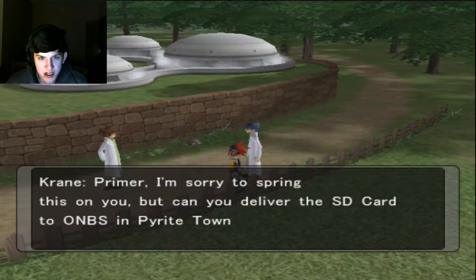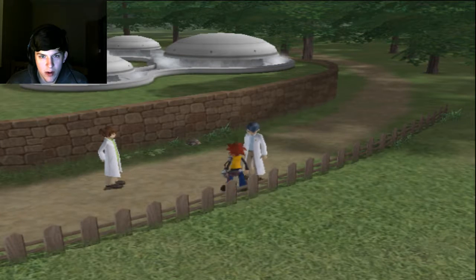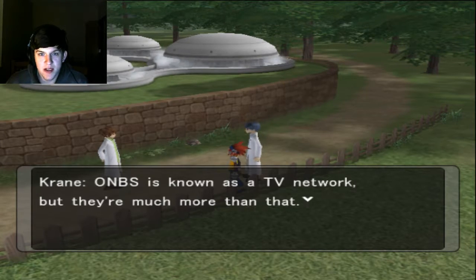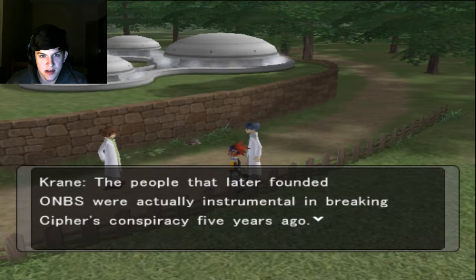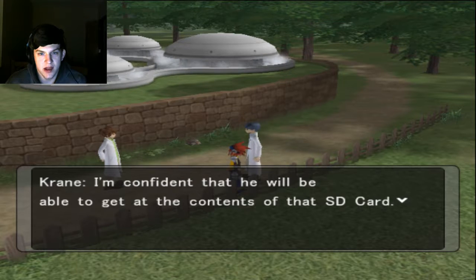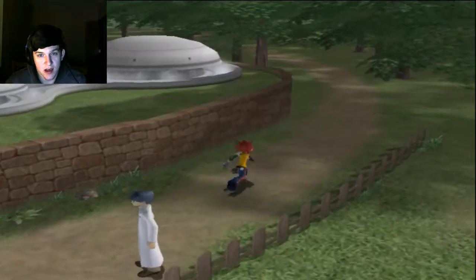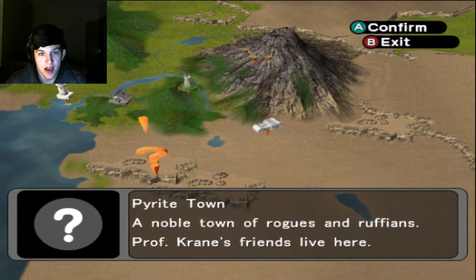Who would that person be? Primer, can you deliver the SD card to ONBS in Pyrite Town? Dex hands the SD card over. ONBS is known as a TV network, but they're much more than that - the people who founded ONBS were actually instrumental in breaking Cypher's conspiracy five years ago. Please deliver that SD card to Nett at ONBS; he's the right-hand man to the ONBS leader, Sec. That's hype because I love Pyrite Town - it has one of my favorite soundtracks in the game, so let's get it!